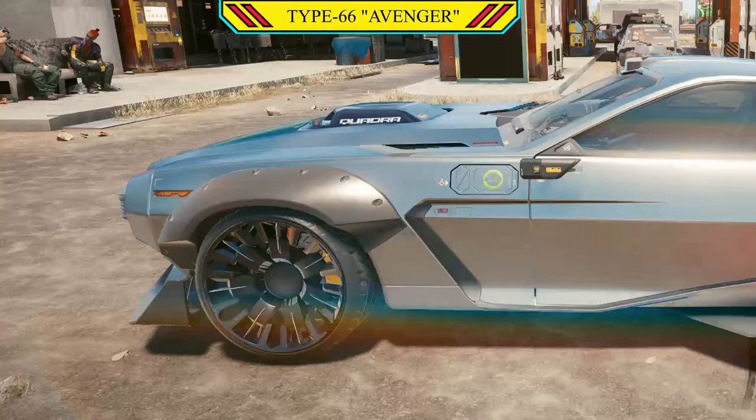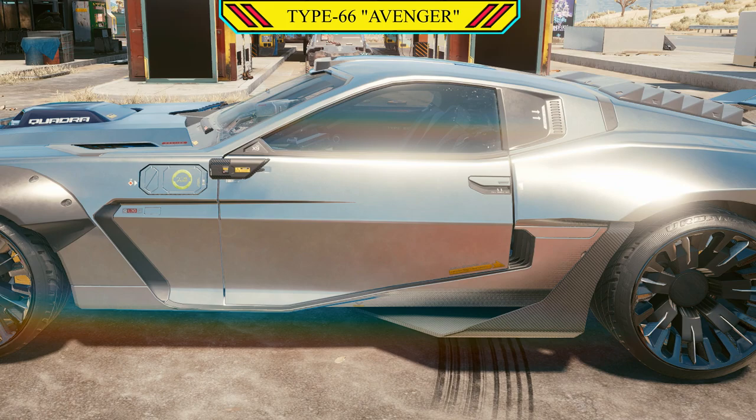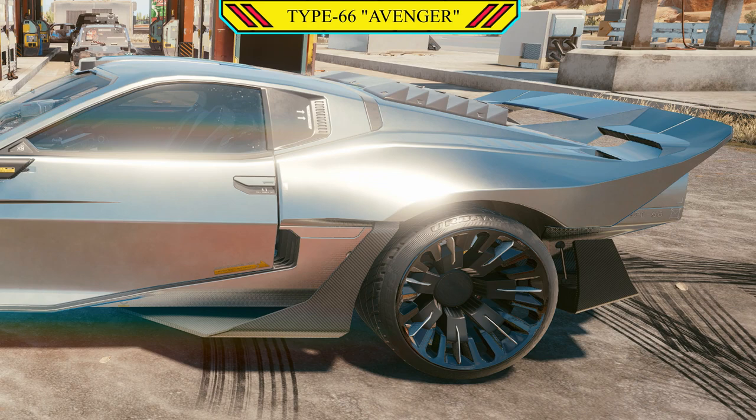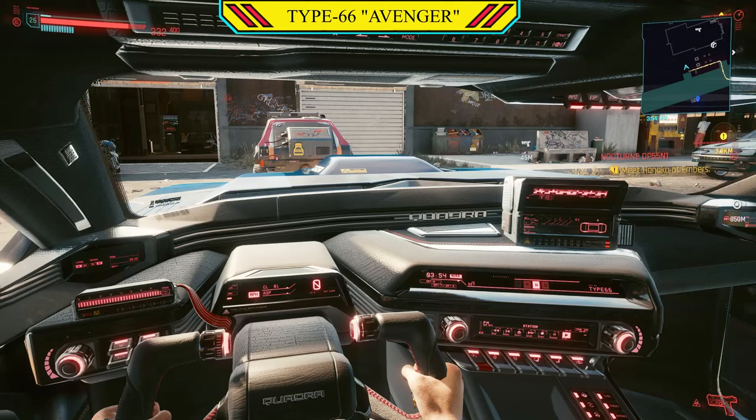As for externals, you'll notice that the front end has been done up. There is a wider body kit on the entire thing. It has been painted a nice, shiny chrome colour, and there is a fat-ass low spoiler on the arse end, as well as high-end rims. As for the interior, you get a few more monitors to watch the engine, but overall it's the same as the normal Type 66 — because if it ain't broke, don't fix it.